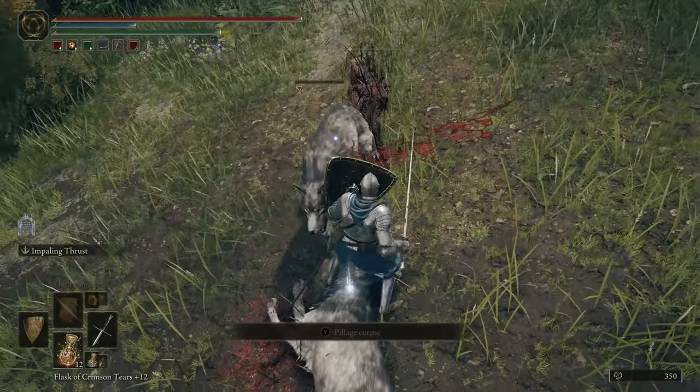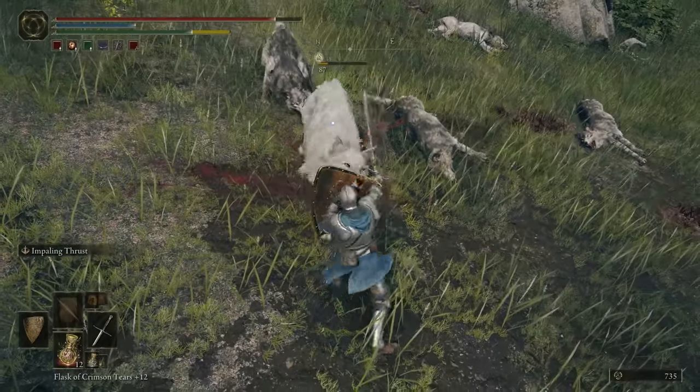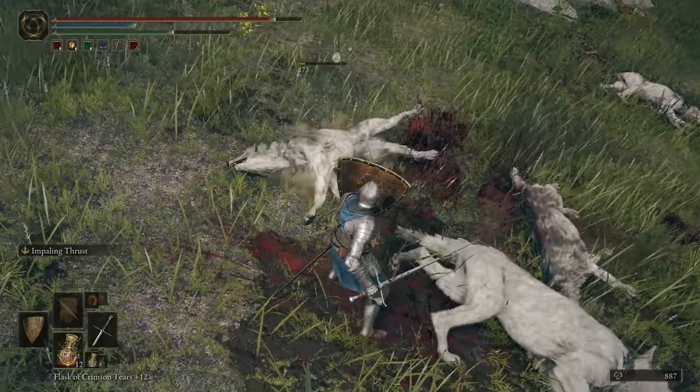One more tip for thrusting weapons: you can actually block while attacking with thrusting swords and spears. You just hold block while pressing light attack. This has been a thing since Demon's Souls, but it's easy to miss if you're new or don't typically use these weapons.